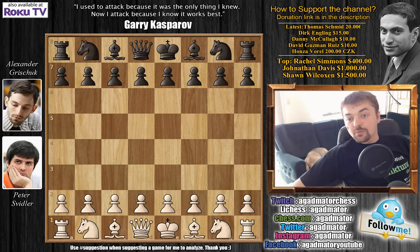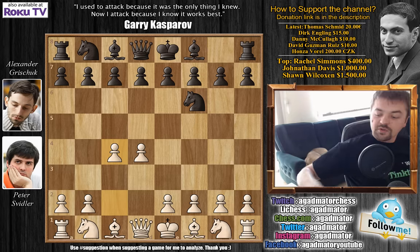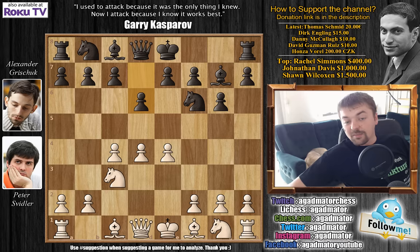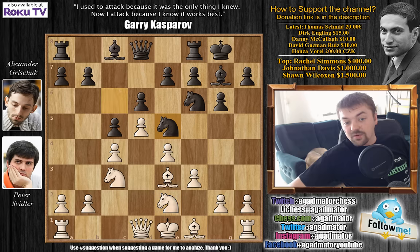Svidler has the white pieces and he opens with d4. We have knight to f6 and c4, g6 — the King's Indian Defense — knight to c3, bishop to g7, e4, d6. And like in his game against Radjabov, we have f3, the same variation of the King's Indian Defense. We have castles, bishop to e3, c5, knight to e2, knight to c6, d5 with knight to e5. All very standard. Knight to g3 now, h5 preparing h4 to kick away the knight, bishop to e2.